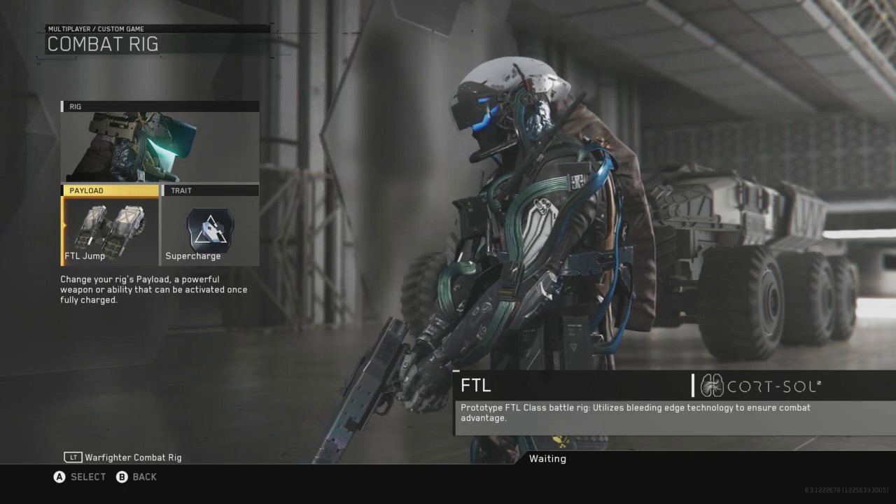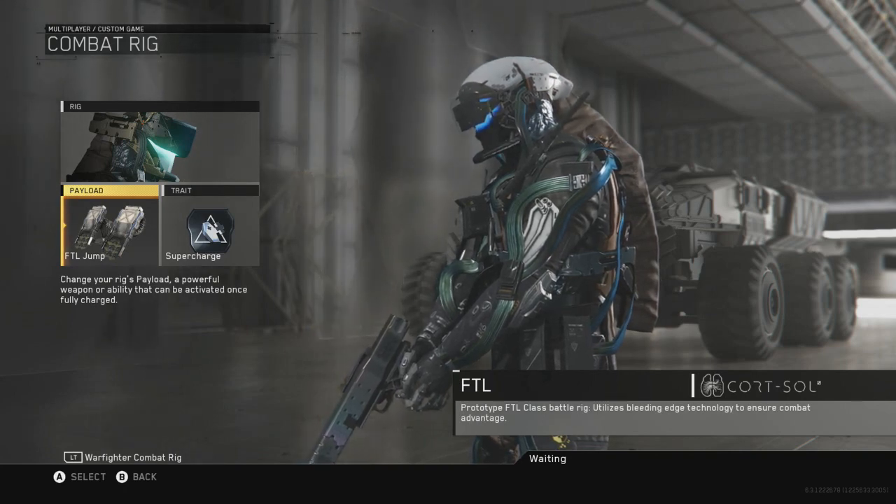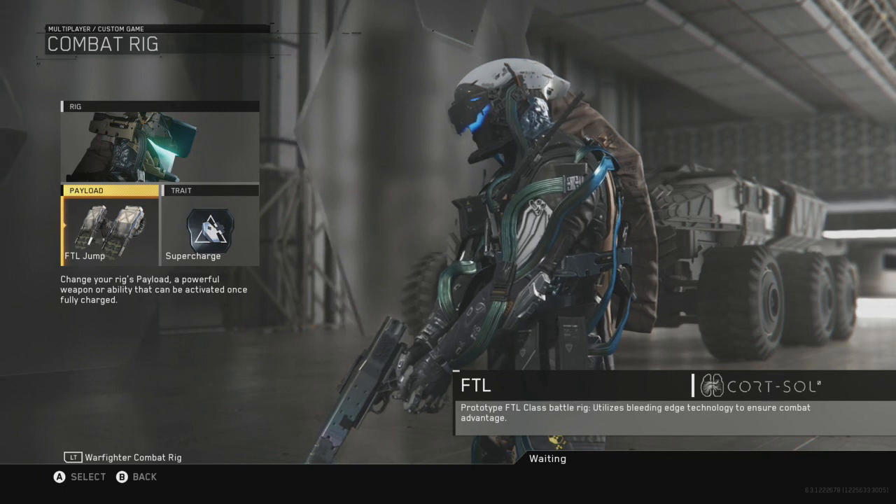So all you need for this glitch is you need your rig to be set to FTL as well as your payload to be set to the FTL jump.